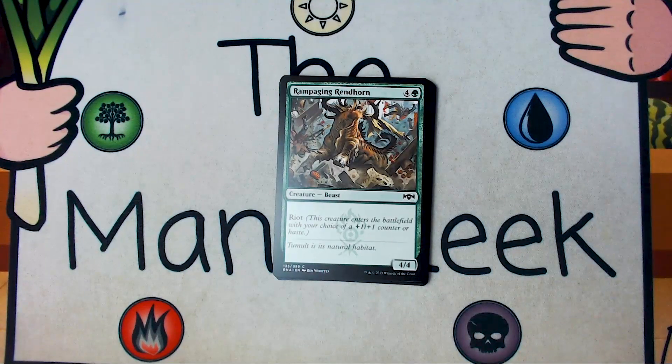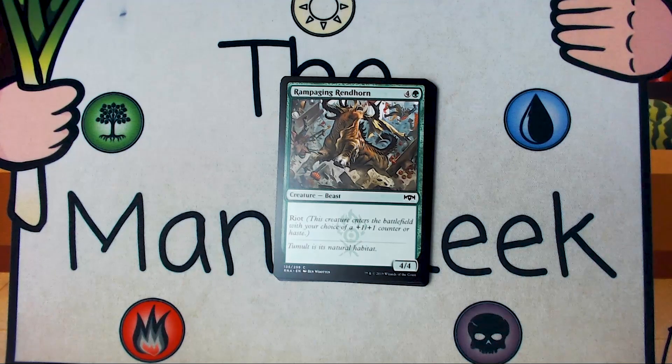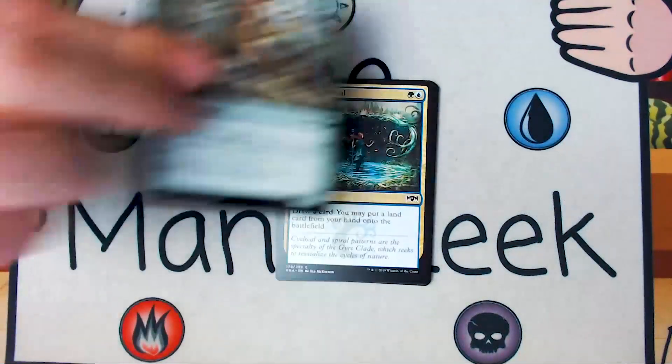Up next is Rampaging Rendhorn, which I guess is our first pick so far. Rampaging Rendhorn is four and a green for a creature beast, it's a 4-4 with Riot. It's good as a 5-5, it's good as a 4-4 Haste, it's just totally fine. I will play the first copy of this and often the second copy in every green deck, and I would hate myself if I had to first pick this, but I guess it's currently the first pick.